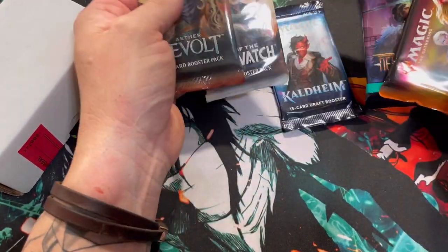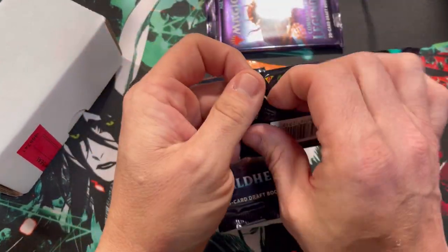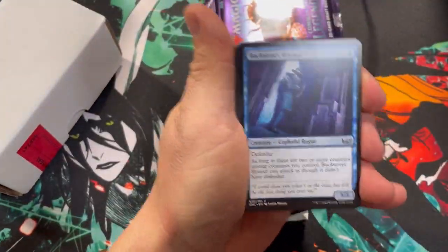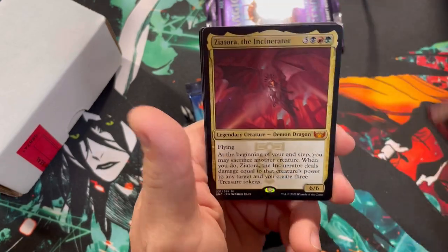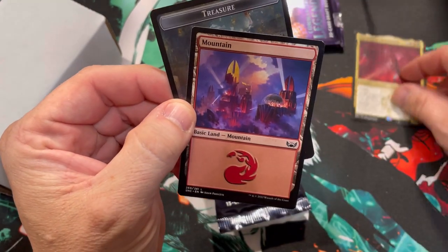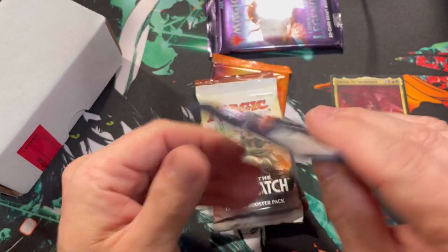So the order we're gonna do this: we'll do Nueva Capenna, Kaldheim, Oath, Aether, Battle Bond, and then our slightly open crimped pack. Let's start off with Nueva Capenna — this set is pretty decent, I don't mind it too bad. Lots of good cards showing up, and that's a good hit: Ziatora the Incinerator. So one pack, one mythic so far.